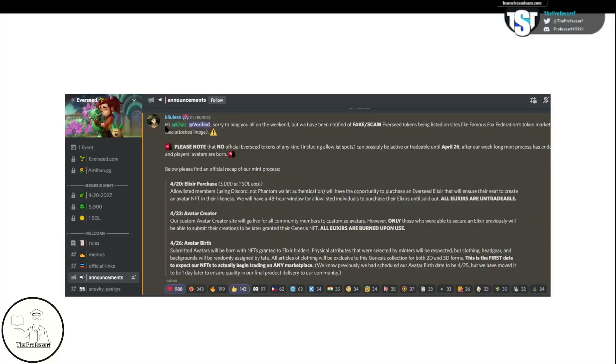If you have any questions, feel free to drop them in the comments and I'll respond and try to help. Some key dates to remember: today, 4/20, is when you can purchase your elixir. There are only 5,000 elixirs at one Solana each. You have 48 hours to purchase your elixir if you are on the allow list or the wait list. Come back on 4/22 to the website and the Discord to redeem your elixir and start customizing your avatar. And then 4/26 is when we will all receive our customized avatars and the NFTs are minted. Rangers, we'll see you around the community.